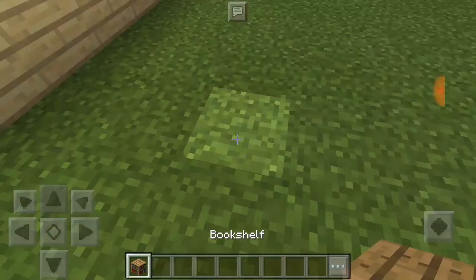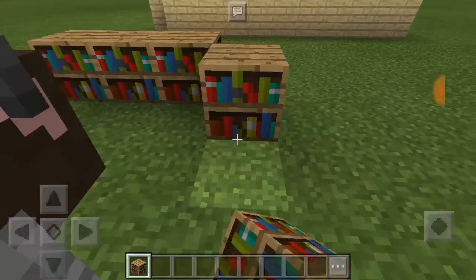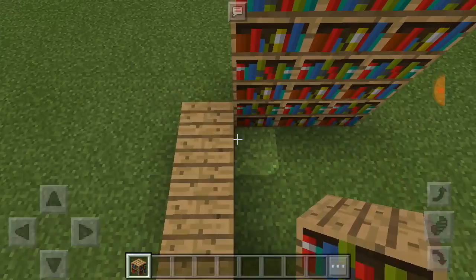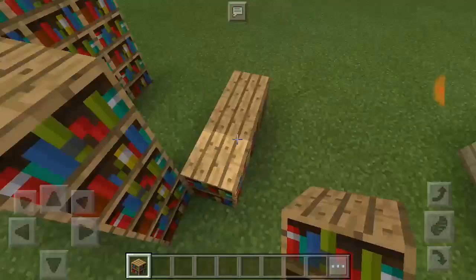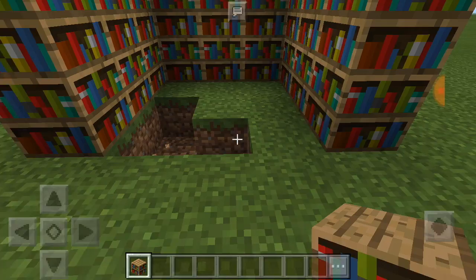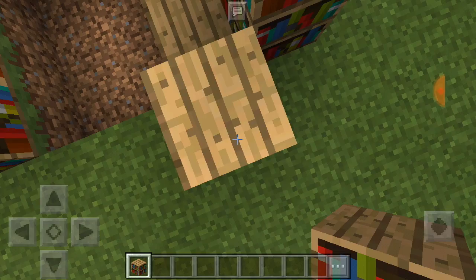First, we're going to put trees with snow — tree, tree, tree, tree by tree. Then if you want it to look like wood, I'm going to put a bookshelf on it because that's what makes it look like wood.